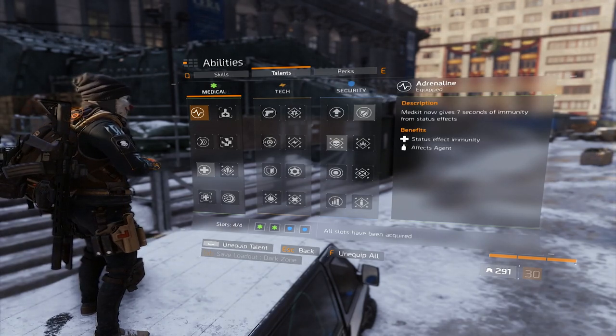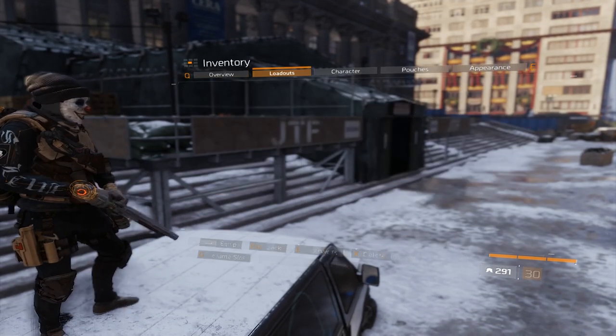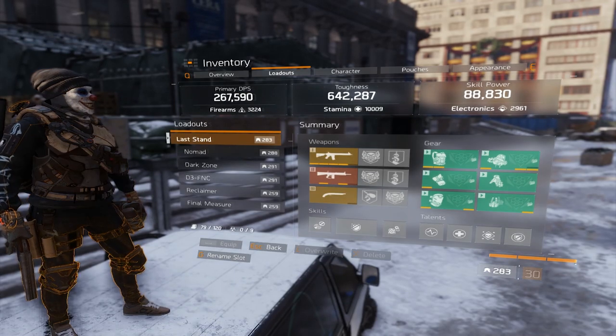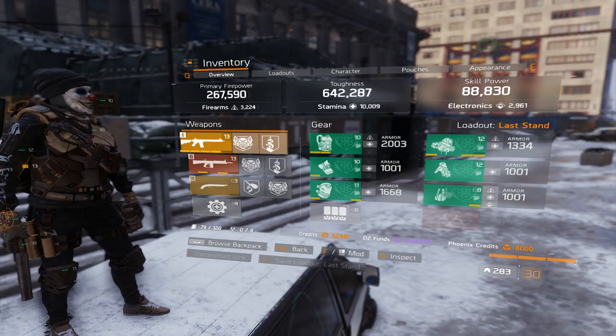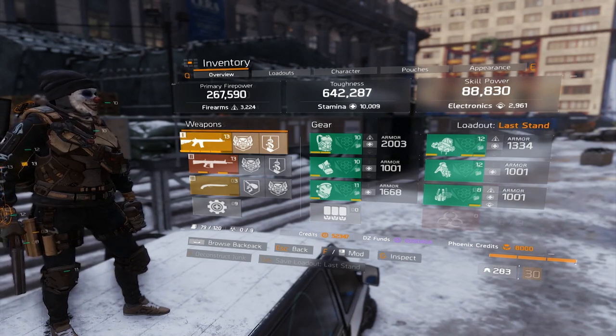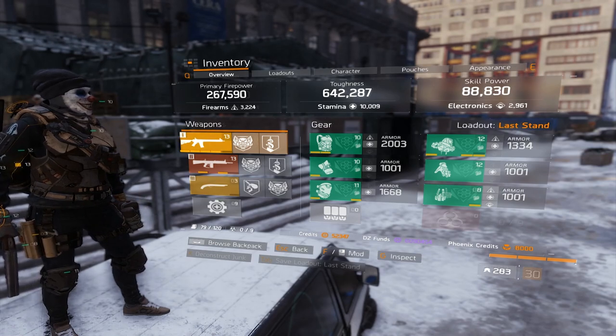If I would play in a group I would switch Precision for Combat Medic. My Last Stand Striker is actually 10k Stam, because the stats are normalised in Last Stand and it is the only way to use the 9k Stam bonus healing.